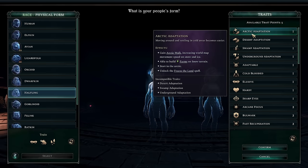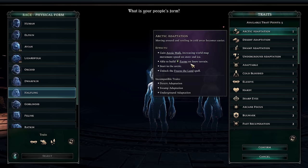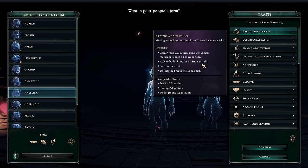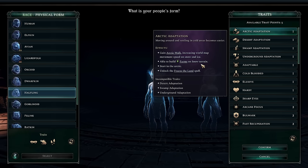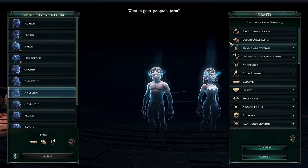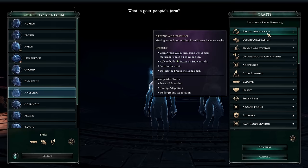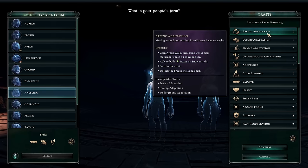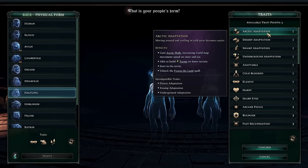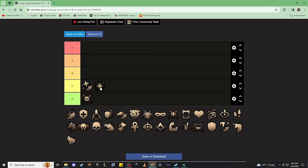Arctic Adaptation is the most usable of all the adaptation traits, but Freeze the Land is unnecessarily expensive, and the ability to build farms is mostly skippable. In the early game you want to focus on getting academies down quickly, and by the time you'd build farms your city may be big enough to reach out of snow. The biggest use case is controlling what you're fighting. Take Tome of Pyromancy with Arctic Adaptation and your heroes with the fire skill will mulch through creeps very quickly. Arctic Adaptation is probably a C, maybe slightly above Arcane Focus due to the indirect economic bonuses.